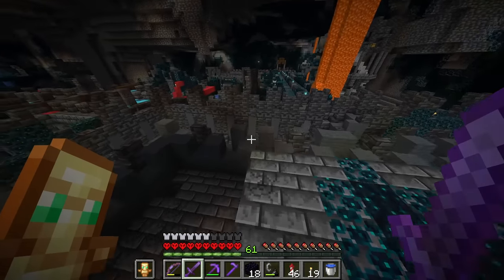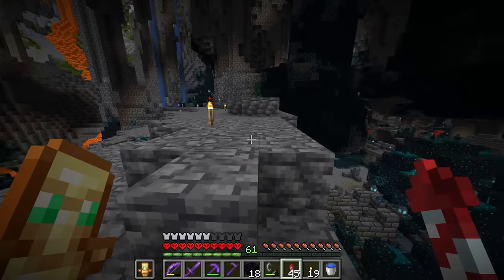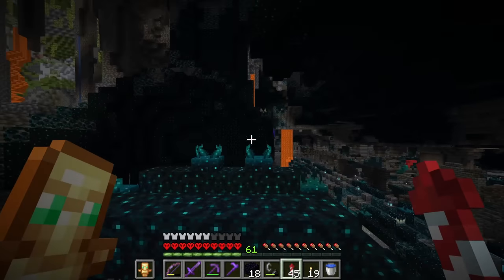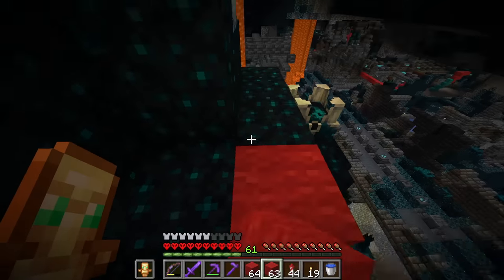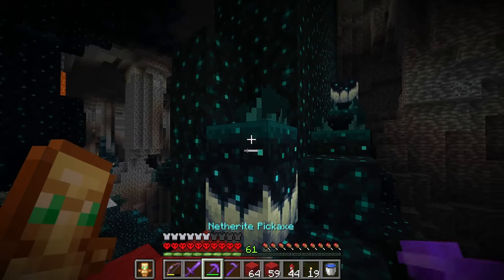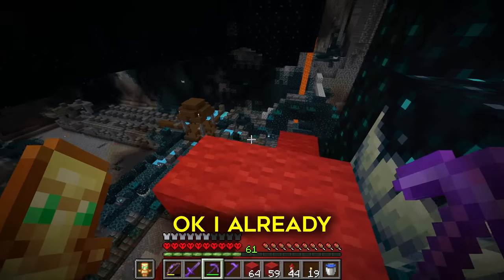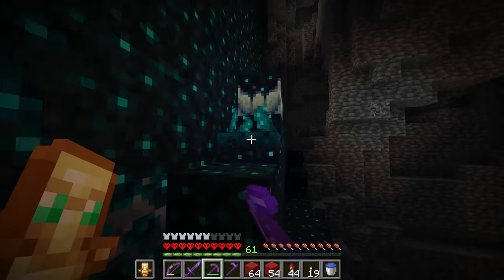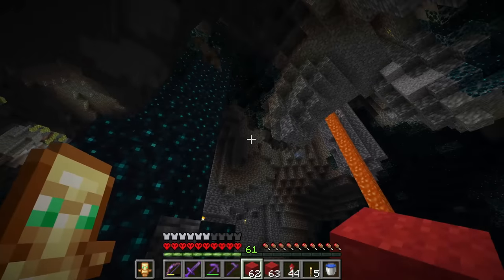As fun as that was, it's time to get back to the task at hand — we need to make this Warden farm. To make a Warden farm, I'm going to need a single Shrieker above Y minus 35, which makes it really funny that I found this Shrieker earlier because it is literally perfect. So now all I need to do is safely take out all the sensors around this thing, and then we can start making this farm.